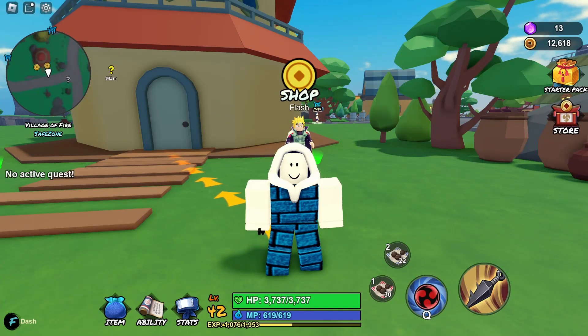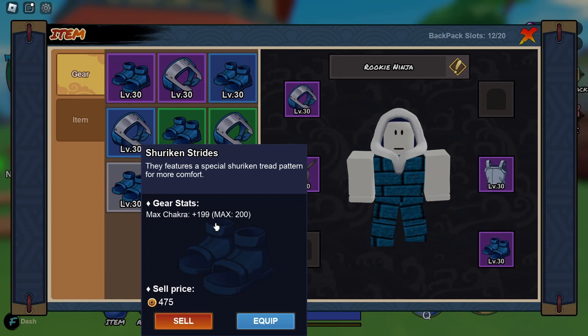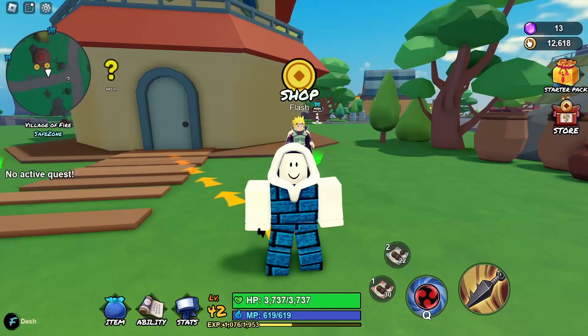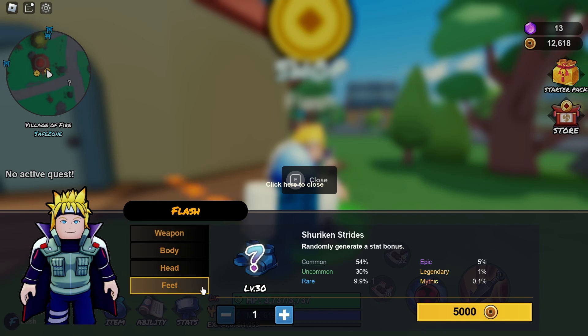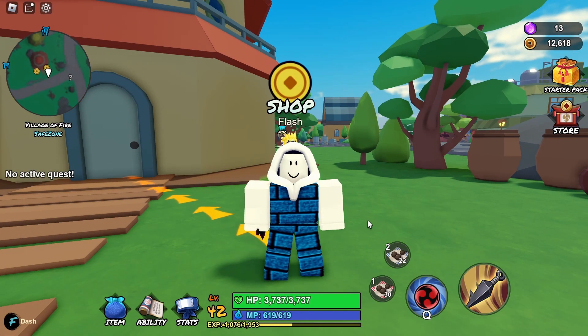Welcome to another Ninja Land video. I'm going to talk about the Shuriken Strides over here — this is the first feat accessory I've gotten in game. To get it is pretty easy: all you need to do is interact with the Flash NPC right beside the Weapon Master NPC, click on the feat, be level 30, have the in-game currency requirement, and you have a 54% chance of getting the common version.